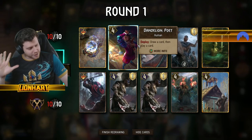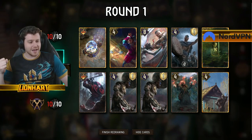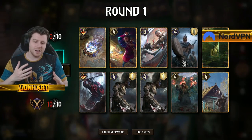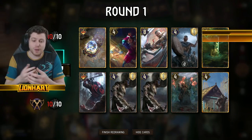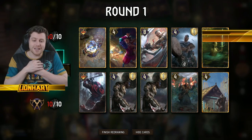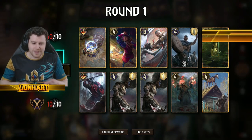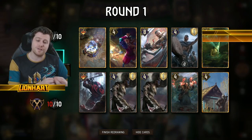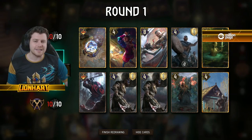Blue Coin is often considered a disadvantage for the player going first, as they constantly have to consider their tempo at the end of each turn. If they're behind the opponent in points at the end of their turn, the opponent could pass, forcing you to play another card — putting you multiple cards down, which is not ideal. This could leave you with fewer cards going into that decisive final round, which is very important.